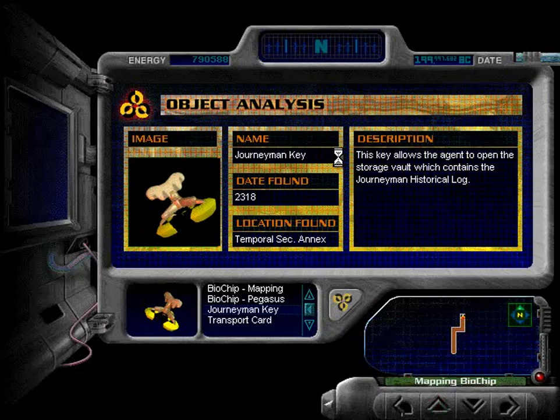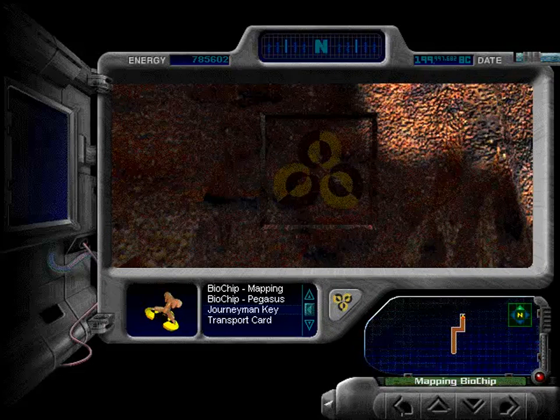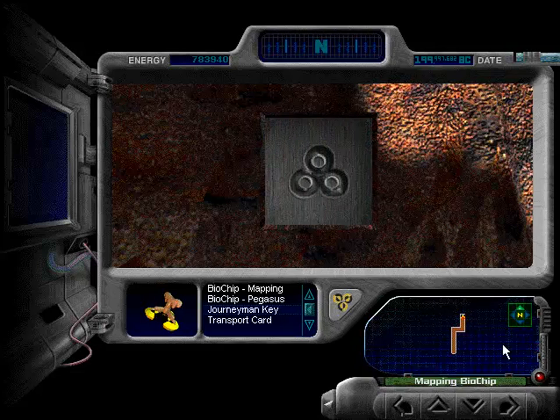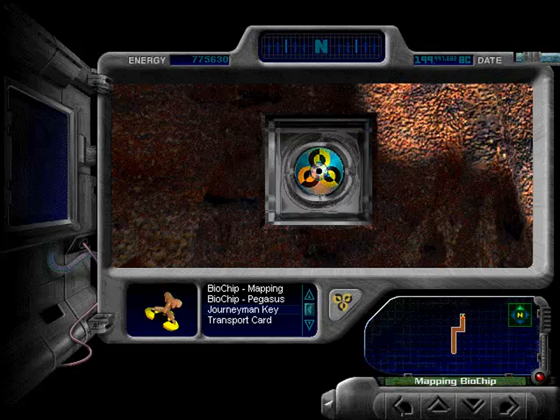Oh! This is not cool — I can't see anything! Okay, let's try that again and actually look at what we're doing. I never knew you could do that. Watch the journeyman key do its thing. And voila! We have a journeyman historical log.